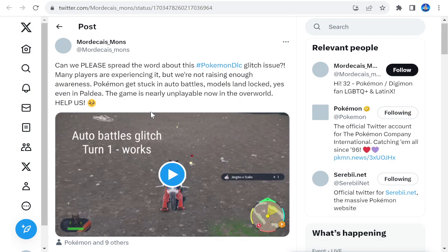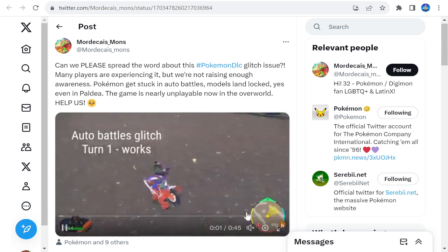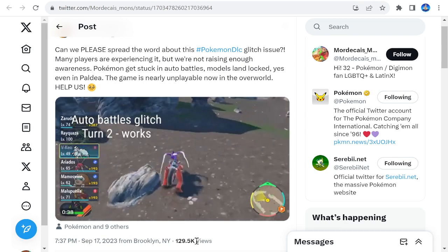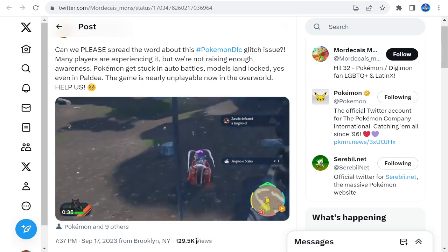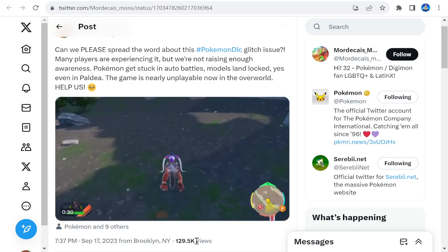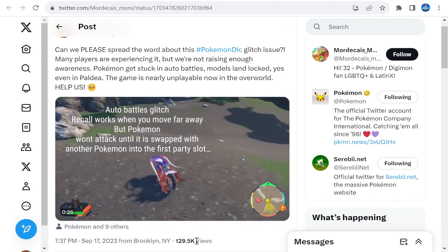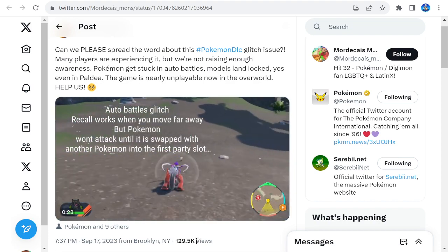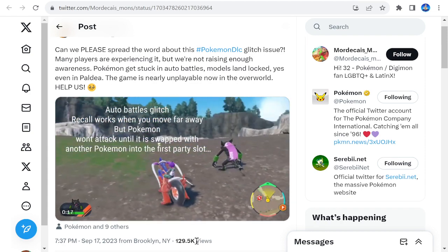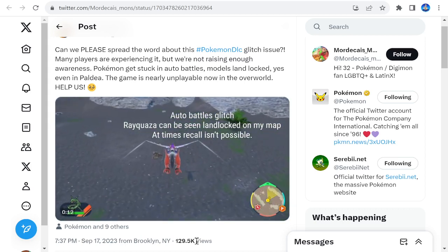This is one of the glitches here. We've got a clip from Mordecai's Mons where basically you send the Mon out in auto battle, and you just run around and that Pokémon would just stand there and won't attack. It just stands there. I've had this problem a couple of times. You just run away and it doesn't even go back into the ball when you run away a certain distance.